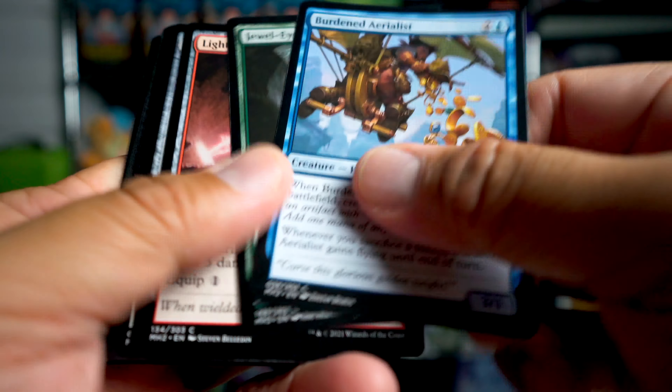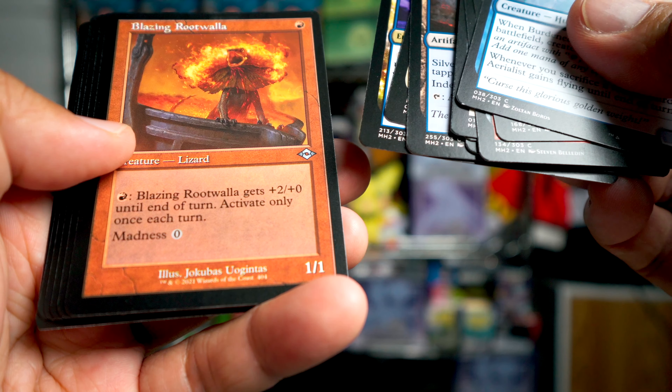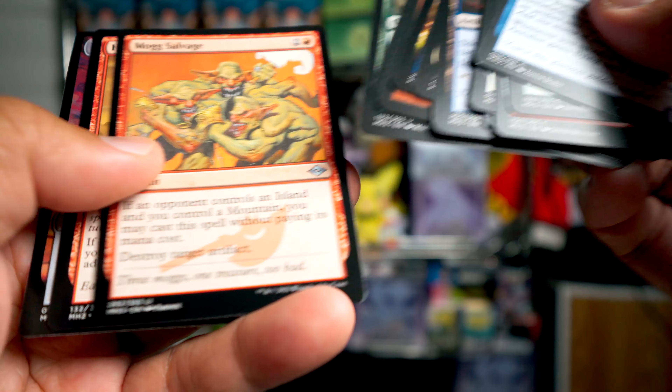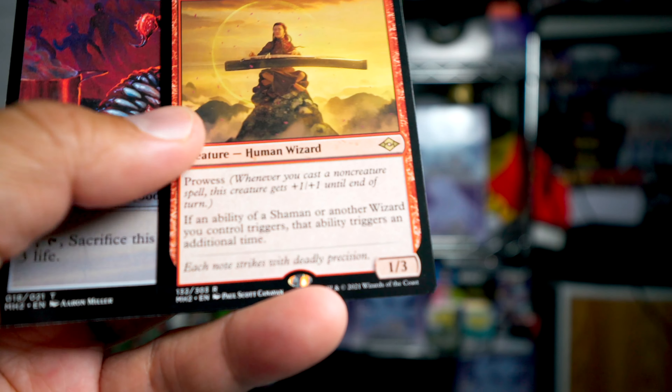Here it is, our final pack. Blazing Root — let's go! And Harmonic Prodigy. Nothing too crazy there.